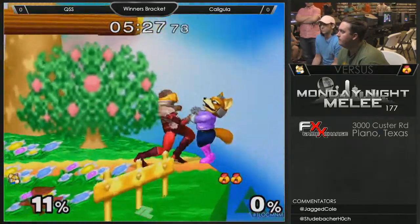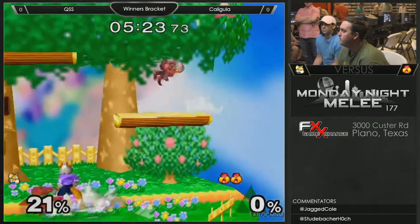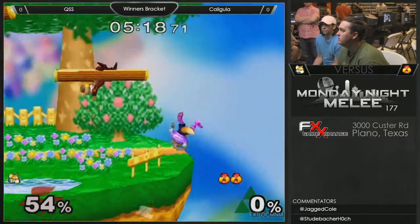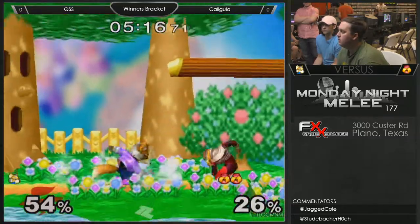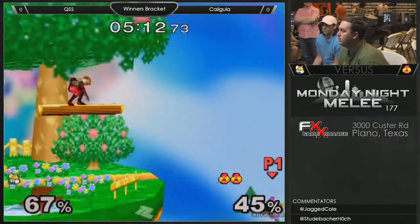Especially Melee. Is he just gonna... Oh! I wish he'd gone down there after him. You just soar after Fox there with like a Nair or a forward air. You can just kind of jump out there and hold the Nair — it'll flip him. Oh, dude, that's corner pressure. It was good.